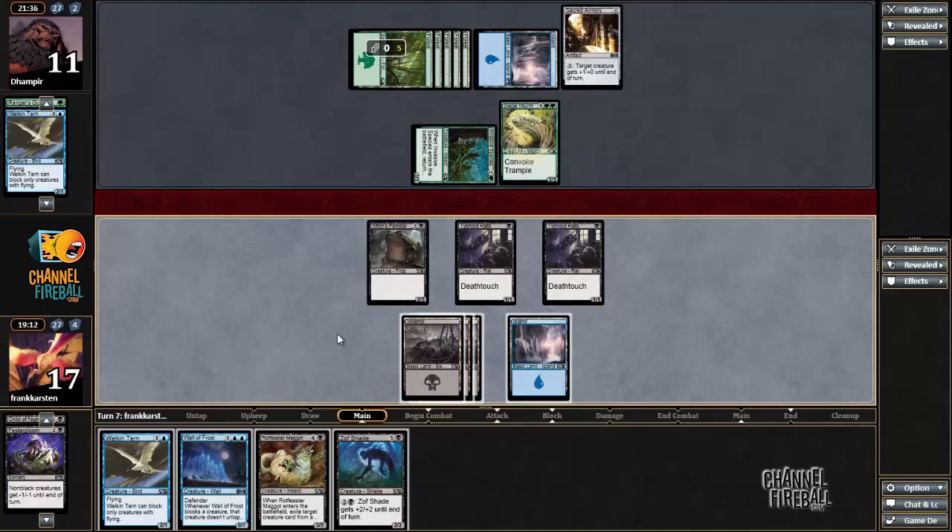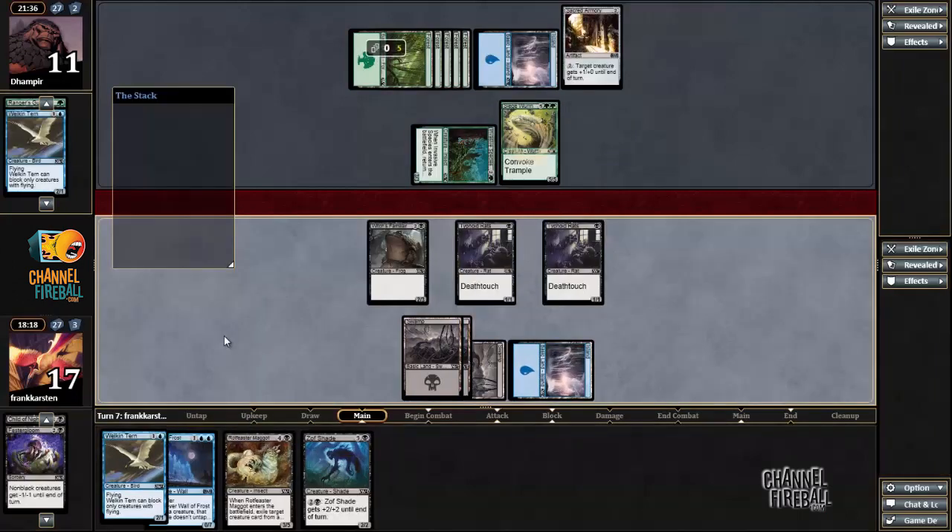The question is, do we play Zoffshade or Walkin Turn here? With our hand, it seems fairly unlikely that we're going to be pumping the Zoffshade any time soon. So I'm inclined to just make the Walkin Turn because evasion is relevant. The only problem is that if our opponent has something like Into the Void and bounces both of our Typhoid Reds, he can attack with Siege Worm and Invasive Species and we don't have any good blocks. Just going to make the flyer. When in doubt, when the board is looking to be gummed up, just make the flyer.